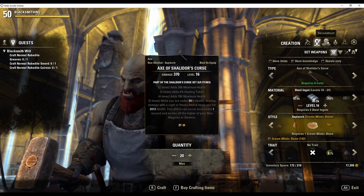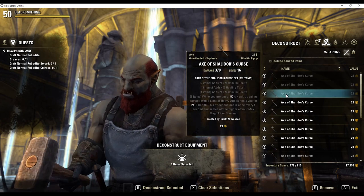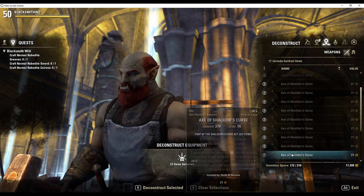Next we deconstruct the items that we just made. You can choose to deconstruct the items individually or as a group. Some people like to divide their RNG risk over several items instead of just one click.